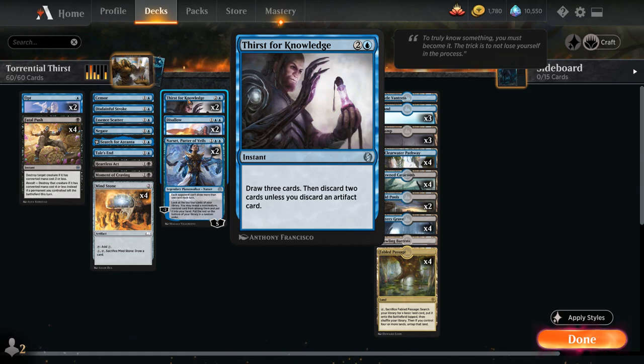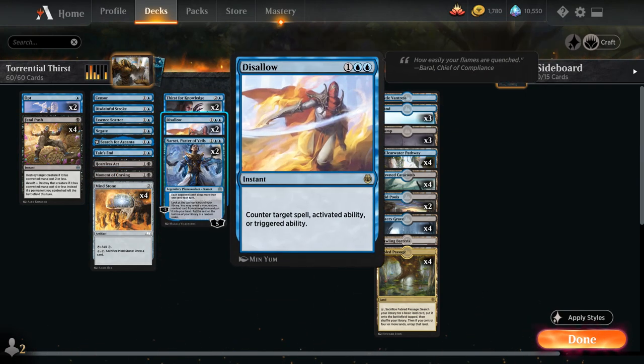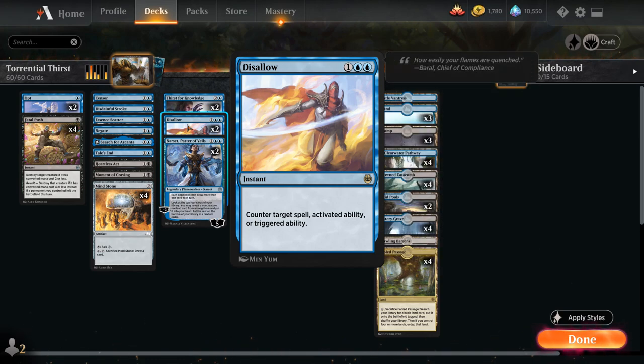In some matchups — say the opponent is playing a more controlling deck without many creatures — we can simply discard removal spells and keep more counterspells instead. We also have two copies of Disallow as our three-mana counterspell of choice, which counters a spell, activated ability, or triggered ability. Being able to counter an activated or triggered ability does come up — if the opponent has a Planeswalker about to ultimate, we can counter it. We can also counter an Aetherworks Marvel activation after the opponent already spent six energy. There are plenty of situations where this ability comes up, which is why we're playing it over other three-mana options.